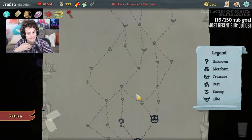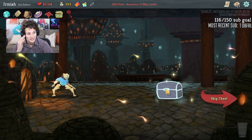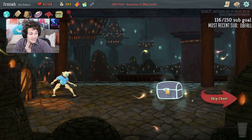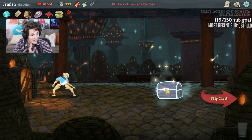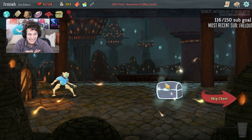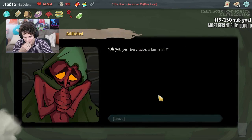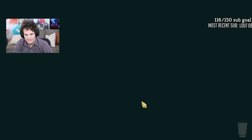Beamstyle is obviously really good. Yeah we have Cursed Key so we don't want this, right? I made a mistake — I went for the chest and forgot I have Cursed Key. Do we take it? I'll take it — I'll get a relic.